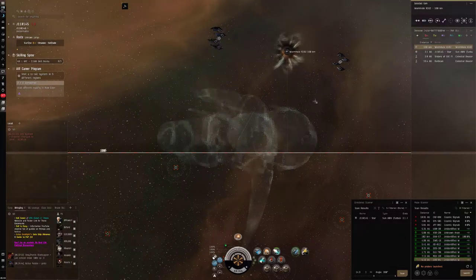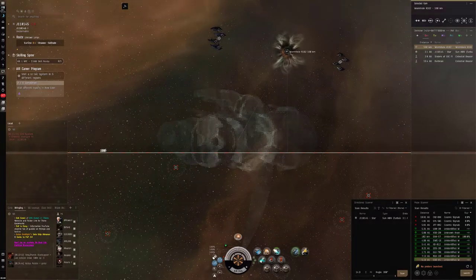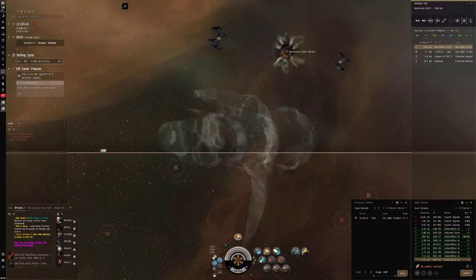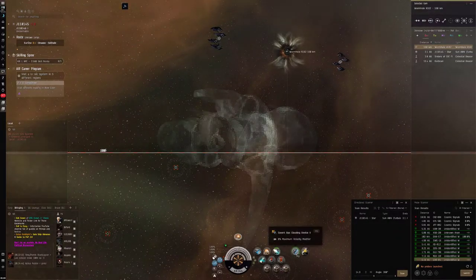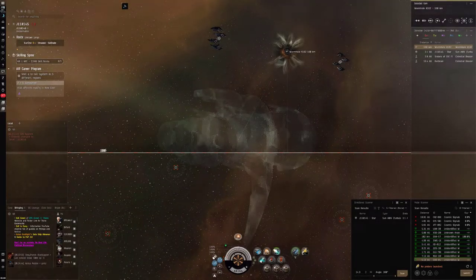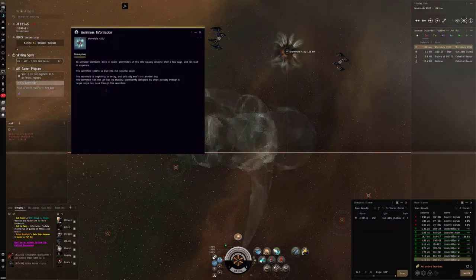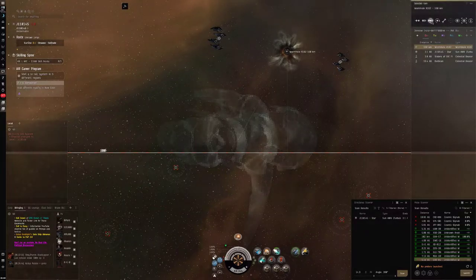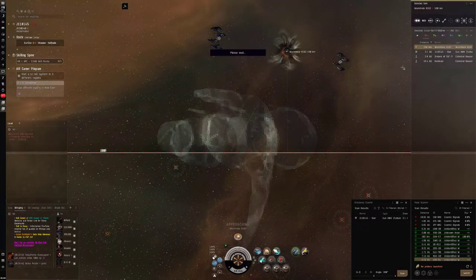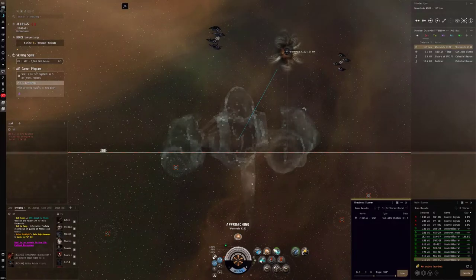I can't actually warp to it from here - I'm outside of range, so I have to burn to it. Most of the time that's not a problem, but the issue is these wormholes have a chance for drifter battleships to come in and out, and you can't predict when they do. So to get to this thing, I'd recommend using a micro-warp drive and being ready on the cloak button. Cloaking ships help here - either a really fast ship or a MWD, or just get lucky and bum-rush it. This null-sec connection looks pretty stable; some of the others I was scanning down looked a bit shaky.